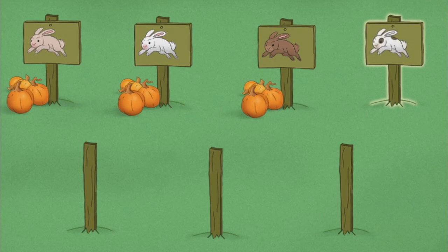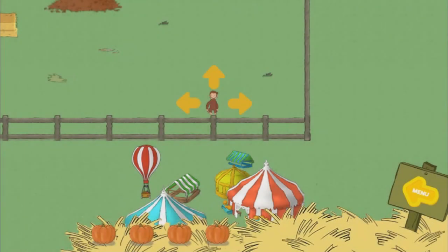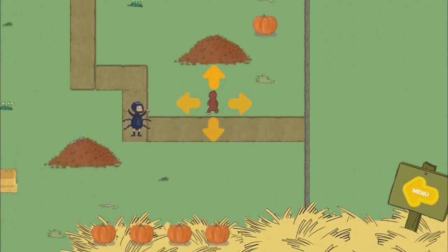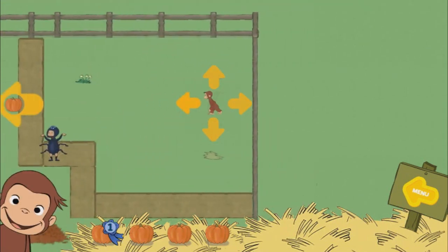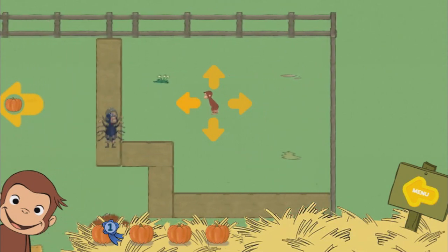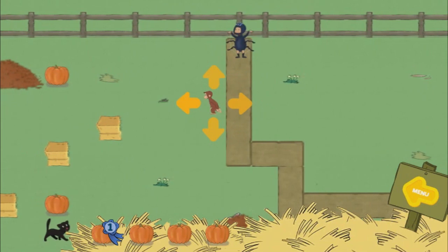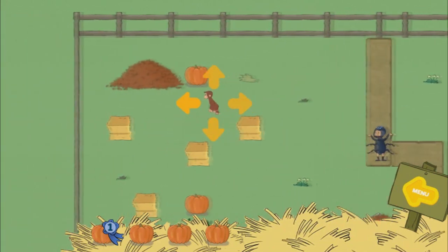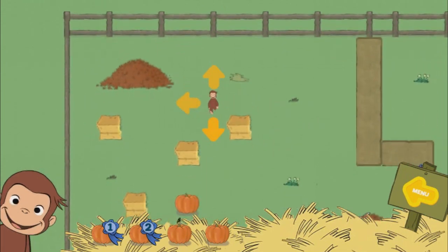Spotty's patch! Woo-ha! Help George find four pumpkins. The bunny is hiding in a leaf pile. You found a pumpkin. You found a pumpkin. You found two pumpkins.